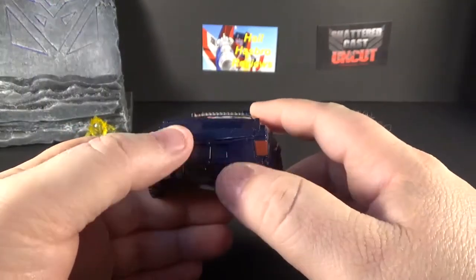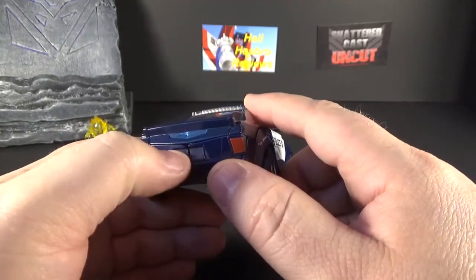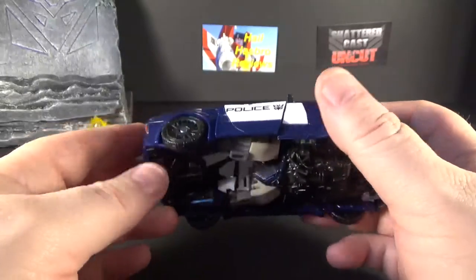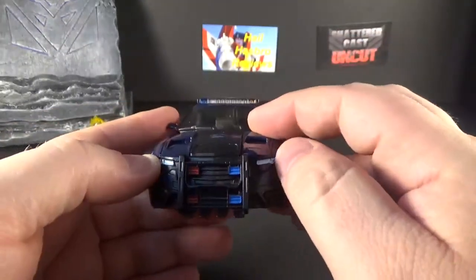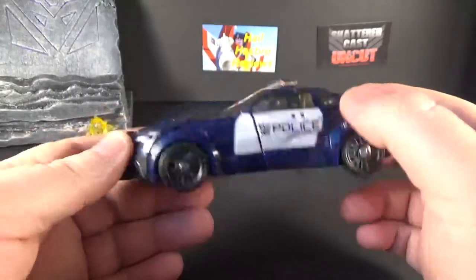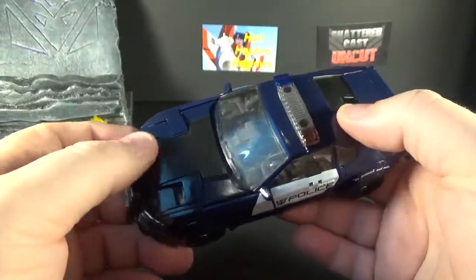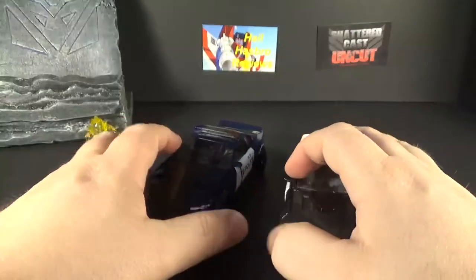Sorry about that — the trunk was supposed to go down. He's got red tail lights, which is cool. I wish they had put 'Decepticon' or something on the side. The tires look very good. I wish they had painted the inside of the rims though. He cleans up pretty decent in vehicle mode. White headlights in front, red and blue in the front too — some good details. Not bad overall. Not a lot of paint but it breaks it up nicely. I'm glad they kept the black instead of going all blue.